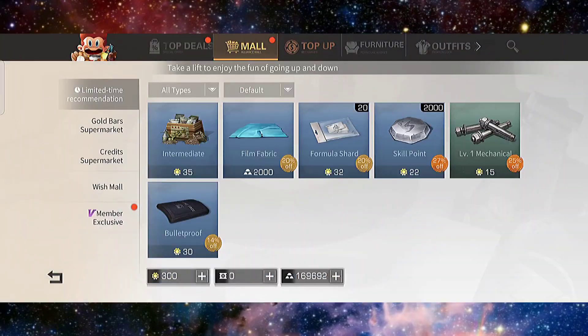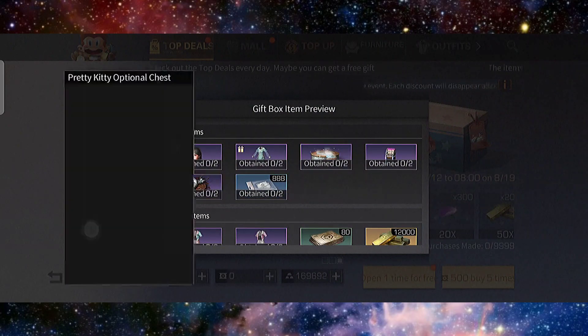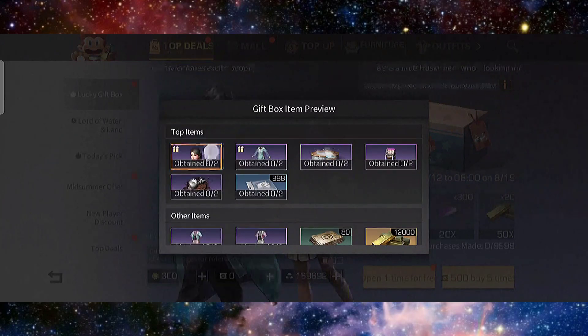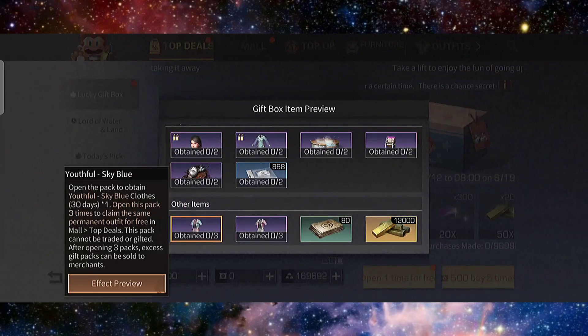Hi guys, welcome back to this gaming YouTube channel. There's a new update with a lucky box which contains the Pretty Cutie optional chest and the Oath of Azure Lewan clothes box. It's a Chinese look — the youthful sky blue and pink.